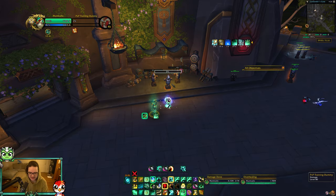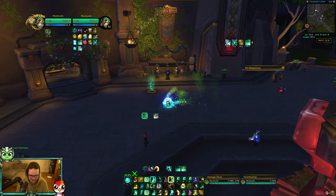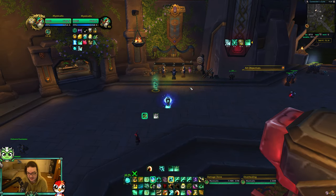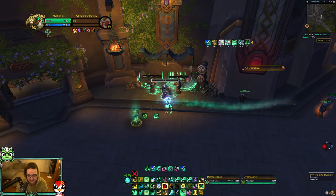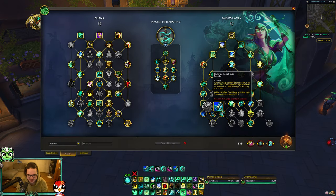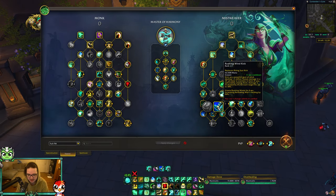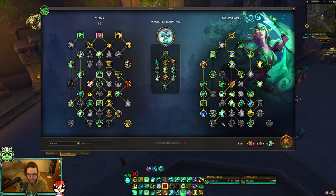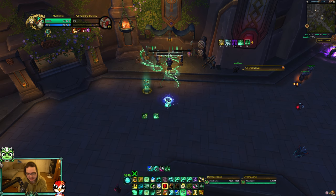That's the fist weaving rotation - nothing else to it. I think fist weaving has potential to be decently meta with the changes coming this week. The thing it's been lacking this expansion has been damage and healing output, but with the buffs to Jade Fire Teachings and the damage buffs to Rushing Wind Kick, I think there's a chance both builds could be good. That is it for the three builds and healing rotations.